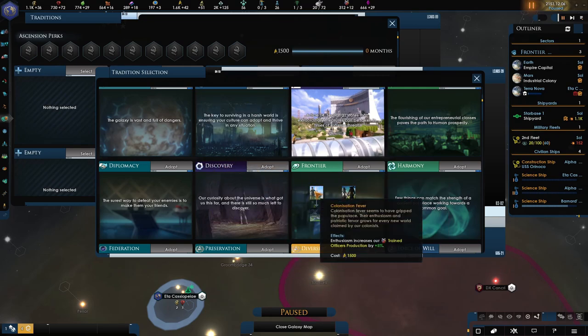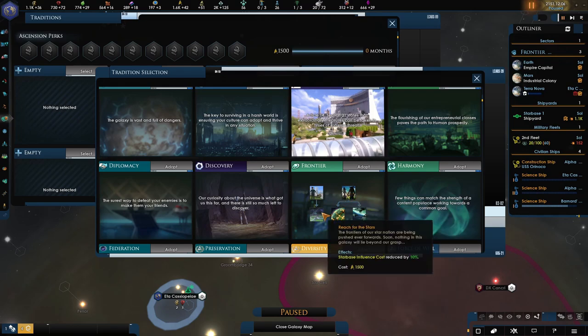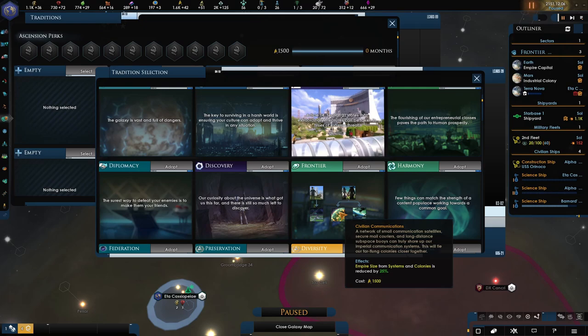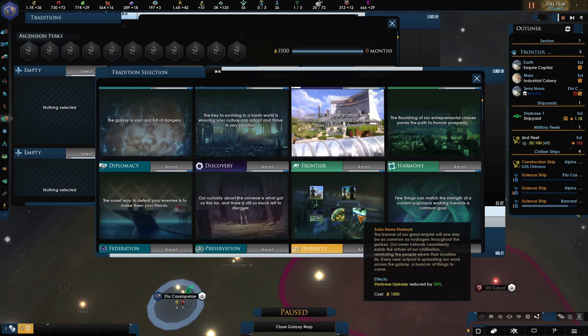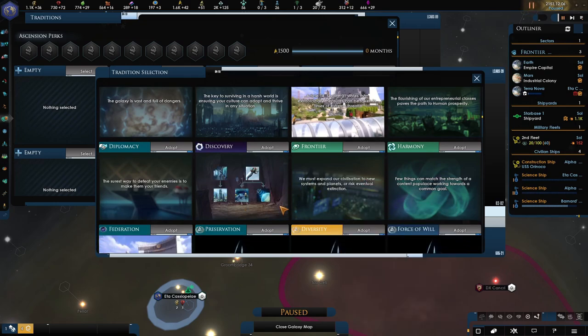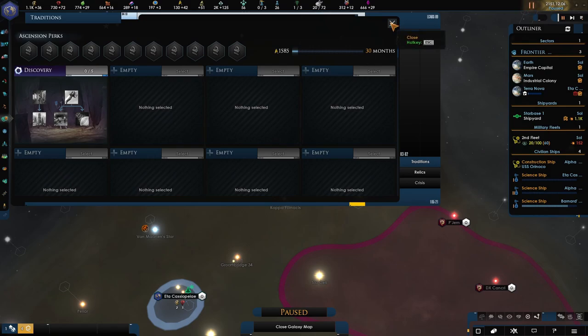Some might say Frontier — this is also another good one. It's going to allow you to grab territory quickly by reducing the influence cost of starbases, so outposts cost you less, and empire size as well. If you're expanding quickly, you won't get as hindered by the technology debuffs. That's a good one too, but I think Discovery is the one. This is the way.